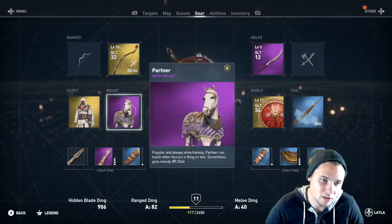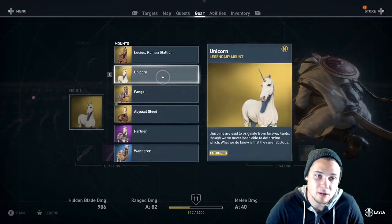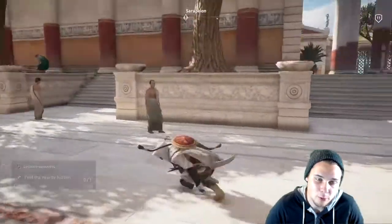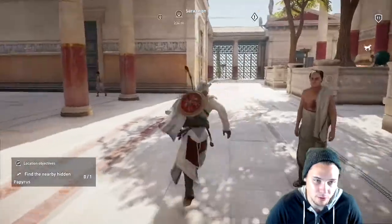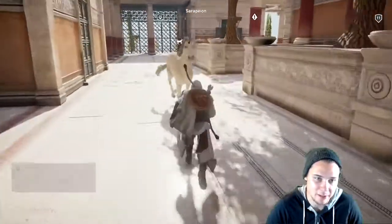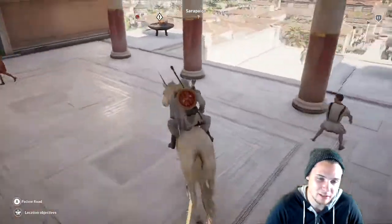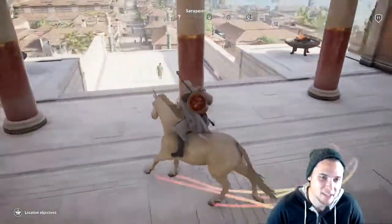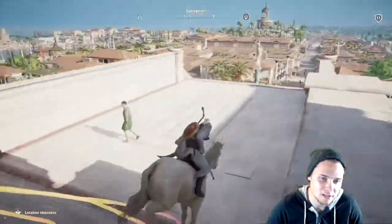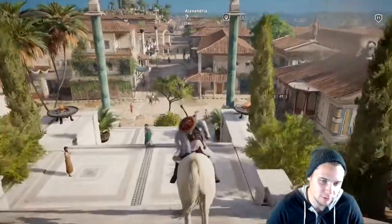I also want to show you guys something — if you're going to be Ezio or Altair, the most fitting horse for either of them, being that they're in all white, has to be the unicorn. I haven't found one that matches them better yet. Aside from the fact that the unicorn has like rainbow sparkles coming from its feet, which is a little weird, it does look cool to be all-white on an all-white horse with a horn on its head.